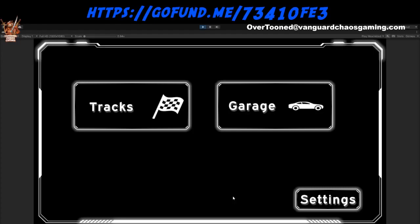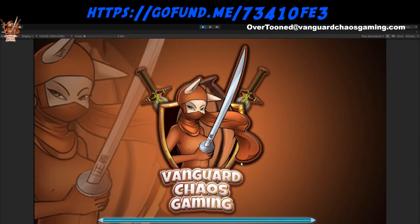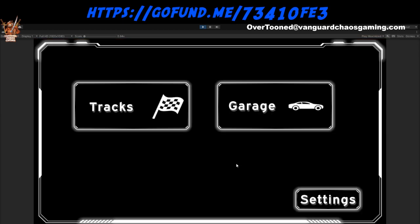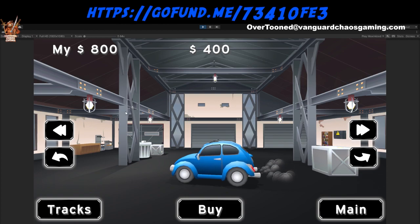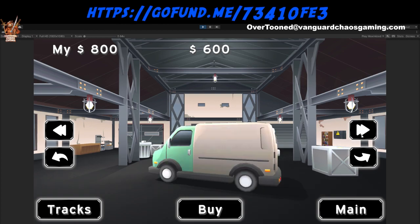Hello everyone, we're going to do OverTuned update 43. I got a little further ahead than I thought. The tracks button is now working — it will go to the tracks, but if you don't have a car it takes you right back to the main screen, like 'oops, I don't have a car yet.' So we're going to go into the garage.